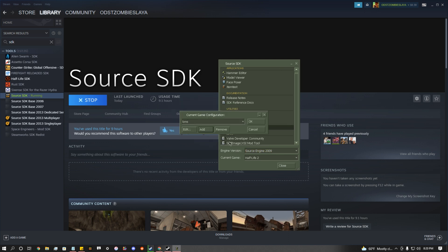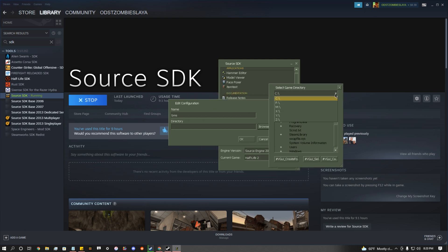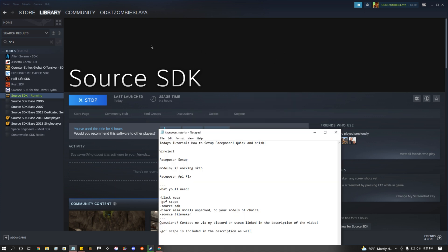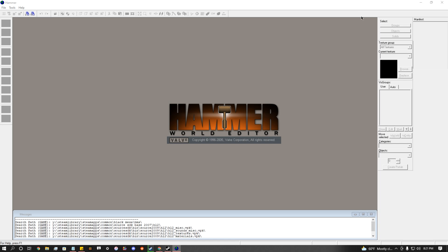We're going to add a new configuration and call it BMS. We're going to set up the directory. My directory for Black Mesa is under the Y drive - make sure you figure out exactly what drive it's under. We go to Steam Library, Steam Apps, Common, and then Black Mesa. Click BMS, VGUI select. Then we close out, stop, and launch. It should show up. We're going to open up the Hammer Editor using that configuration - if it loads in, then you've done your job correctly, because it has connected your links and set up the vProject.